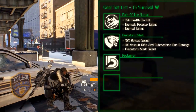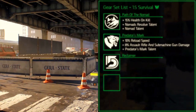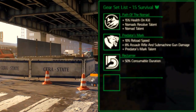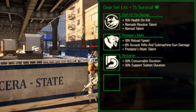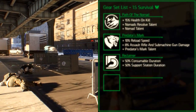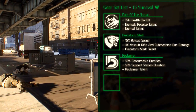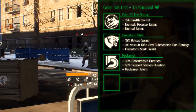The Reclaimer gear set is a supportive and team oriented gear set. The set bonus for 2 pieces increases the consumable duration by 50%. The set bonus for 3 pieces increases the support station duration by 50%. And the set bonus for 4 pieces adds the Reclaimer talent which applies consumables to the whole group, plus they aren't consumed on use.